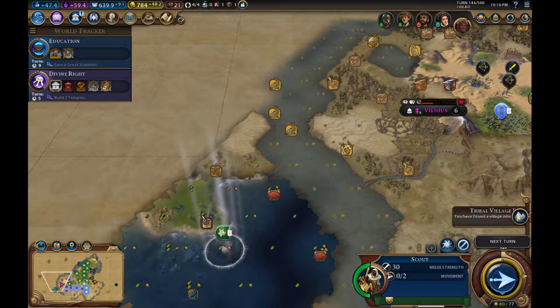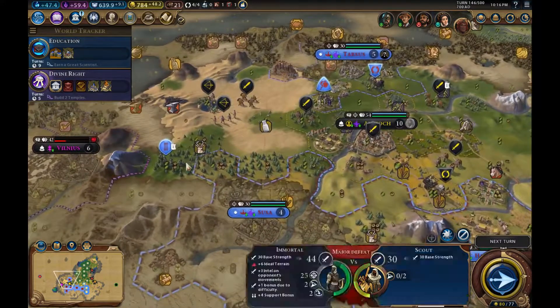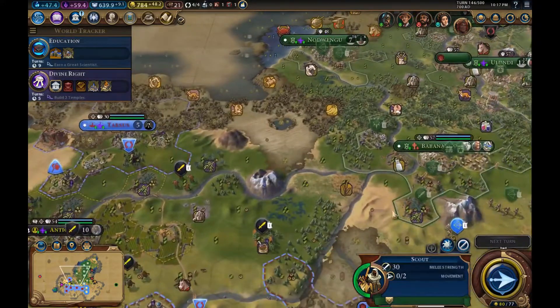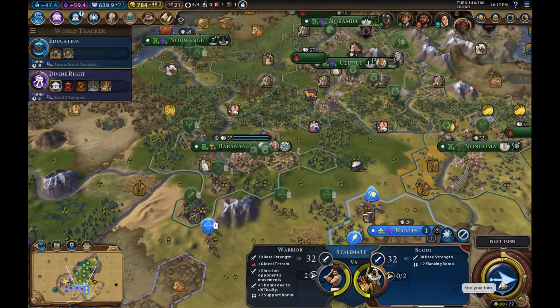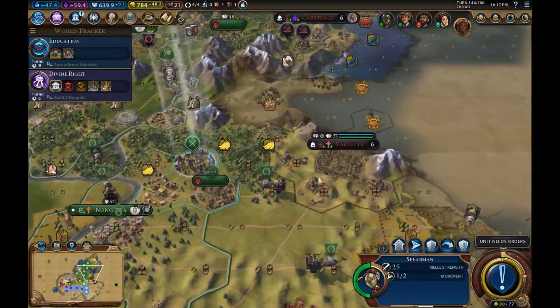It's a scout so we can get it — nice! Villanus is looking destined to fall to the Persians. For God's sake. I hate Persia.